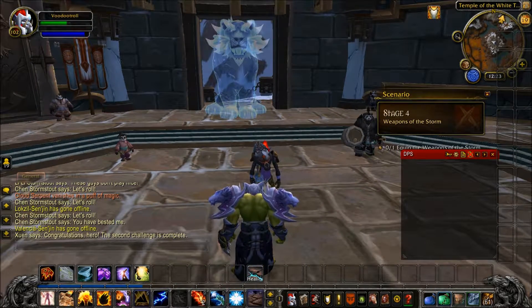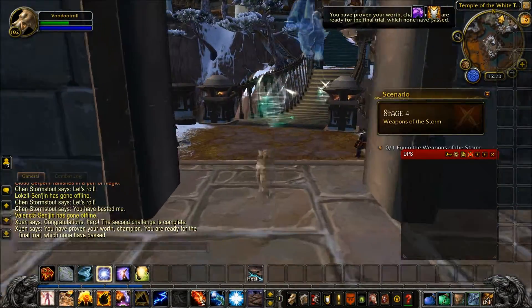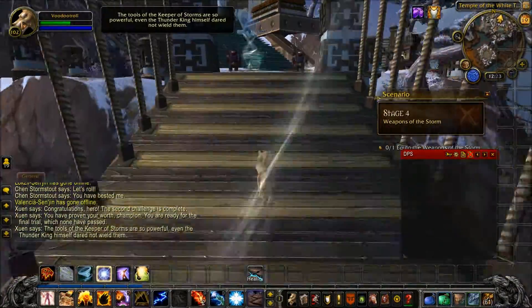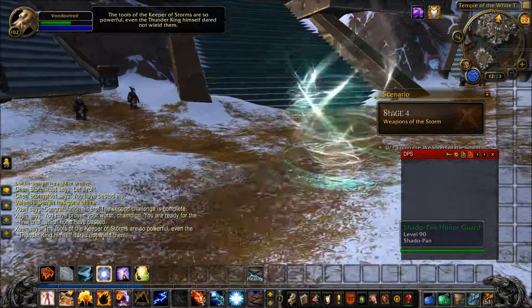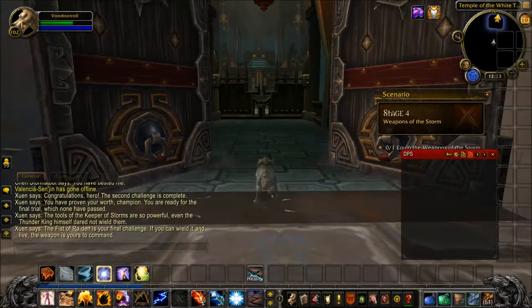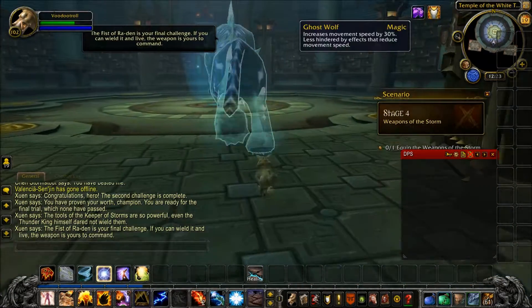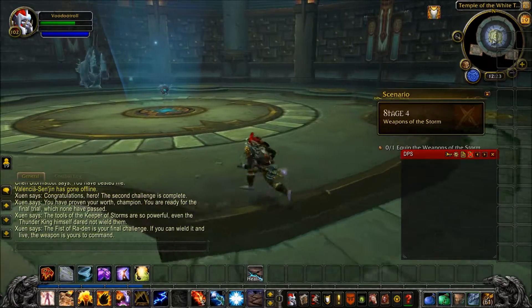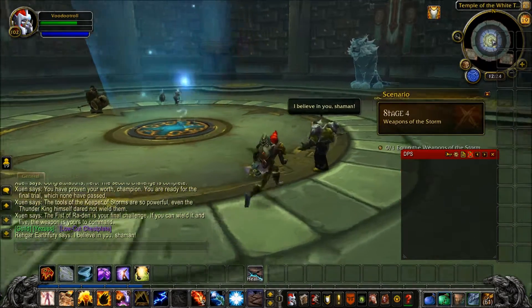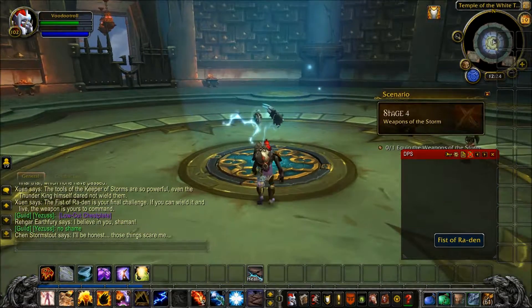One more challenge to go. You have proven your worth, champion. You are ready for the final trial, which none have passed. The tools of the Keeper of Storms are so powerful, even the Thunder King himself dared not wield them. The Fist of Ra-Den is your final challenge. If you can wield it and live, the weapon is yours to command. I believe in you, shaman. Thank you, Vhagar. Those things scare me. Let's see if we can do this.